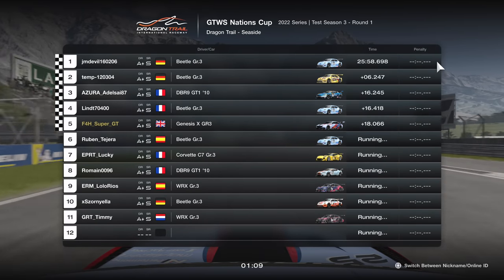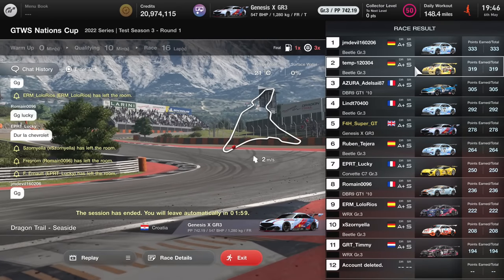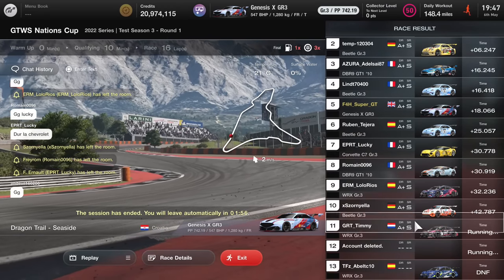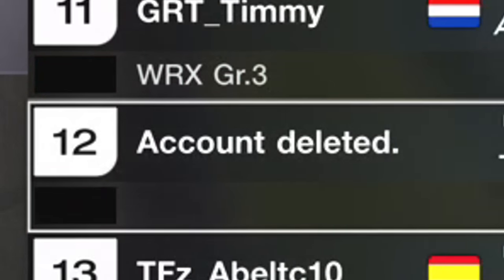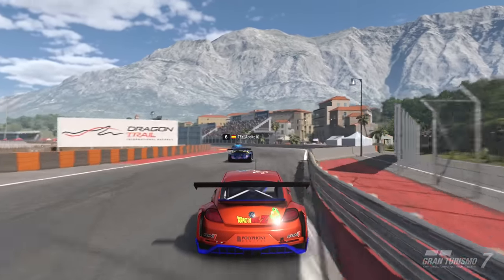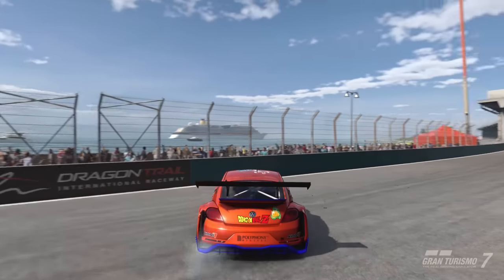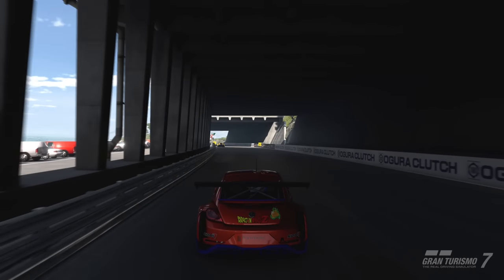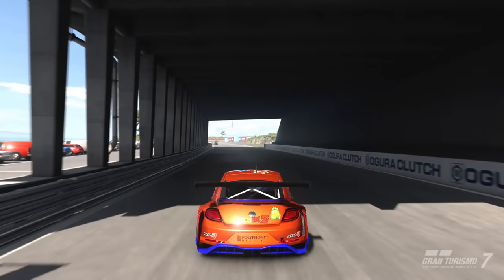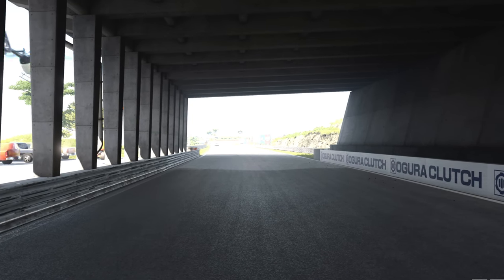Moments later I would cross the finish line in fifth. So 16 laps completed, bringing home a very average car to a top five without crashing on the very dangerous track. Now something very interesting in the results sheet — there was someone who actually deleted their account, perhaps in a rage. By power of deduction I worked out who it was. This is where it happened: they came through and it just didn't look like they did anything wrong. They just went over the curb and it completely spun their car — paranormal activity at work once again. Moments later, he vanishes into thin air.